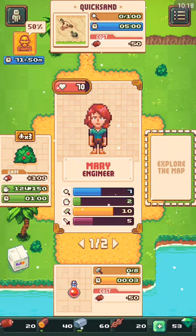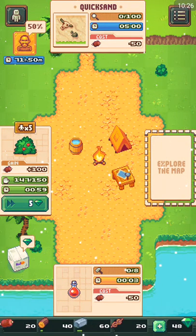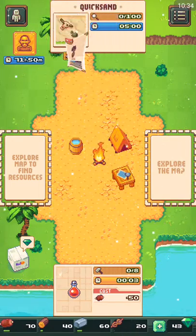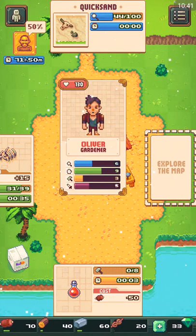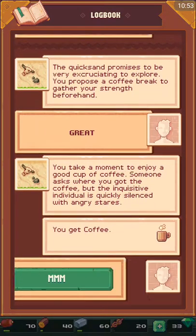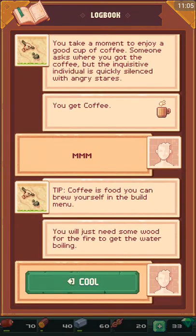Almost — let's just speed through that, bam! Now we have food. Let's go to the quicksand. I'm gonna spend 10 gems to speed through this. The quicksand promises to be exciting — you propose a coffee break to gather your strength. You take a moment to enjoy a good cup of coffee. Someone asks where you got it. Coffee is food you can brew in the building menu — you'll need wood for the fire to get the water boiling.